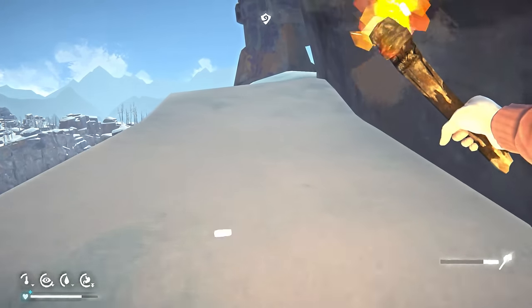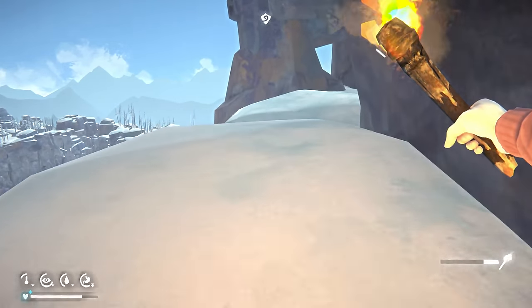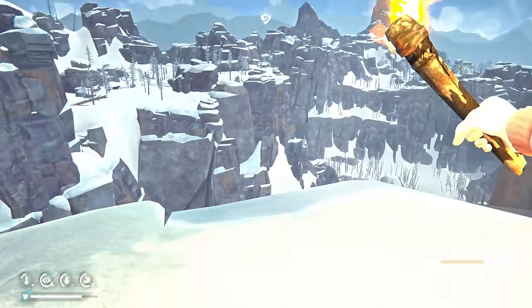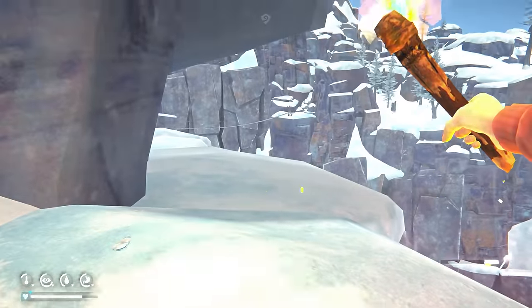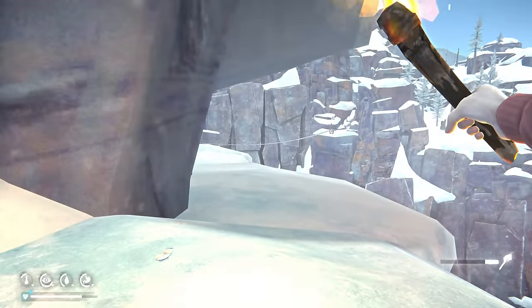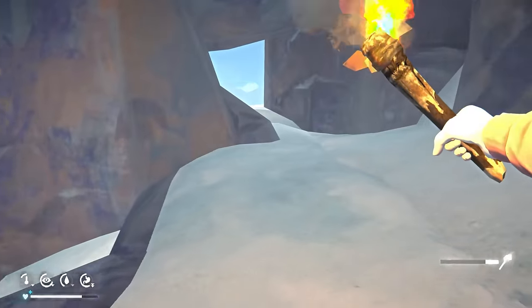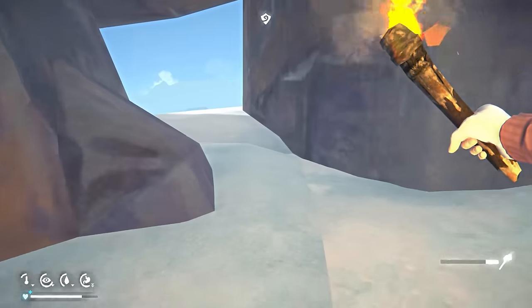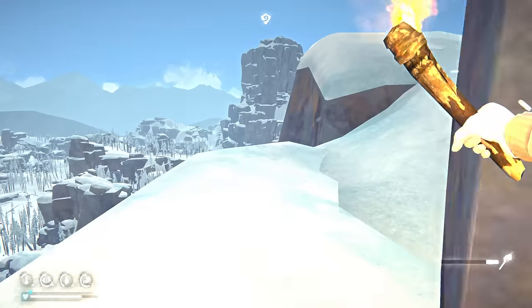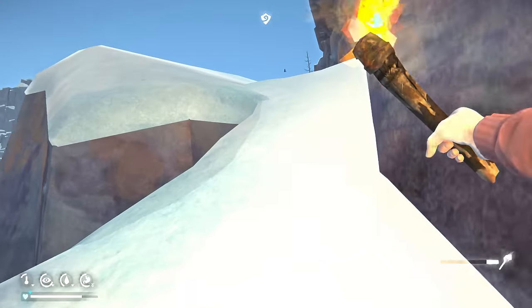These wobbly bridges seem really scary and they are really well designed, but it takes a lot to fall out of them - I don't think I've ever seen anyone fall out by accident. It tends to be people deliberately trying to do it by sprinting or holding left or whatever. You can technically climb on top of them and fall down, or fall through the holes in the rope, but you're unlikely to do so just walking normally.